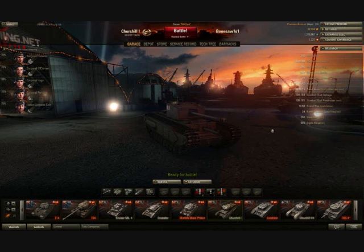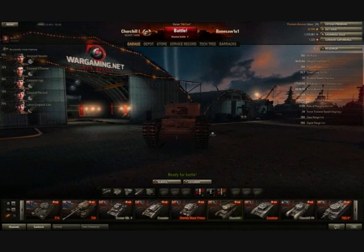The Churchill Mark 1 has a listed armour of 177mm on the front. That is true for one section of the hull — this section, the lower plate. The one bit of the tank virtually no one shoots at.